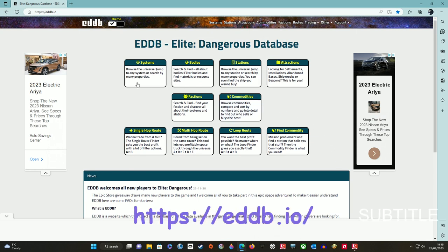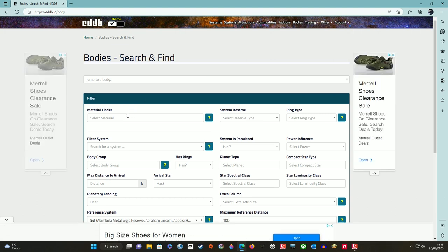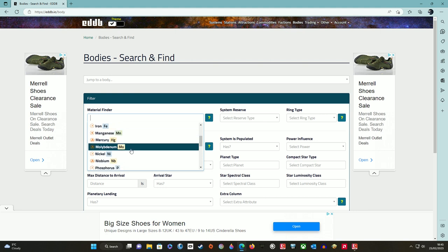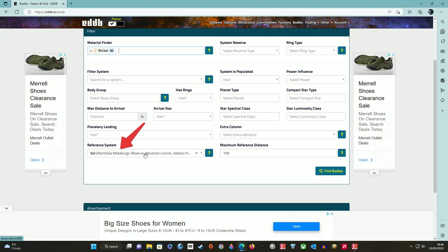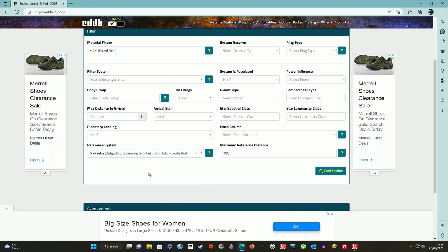This website, EDDB, is another great tool for explorers and among other things it's great at finding materials. Today we are going to focus on the bodies option. Click the material finder search bar and scroll down until you see the material you want to find. As nickel is a common material we need, I will give an example of how we can find that. Let's click on nickel. Then in the reference system search bar, type in where you currently are — right now we are in Raksaka. Then click Raksaka to lock it in, then click the find bodies tab.